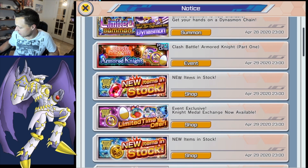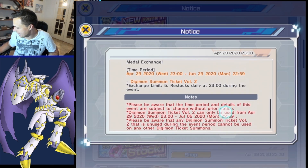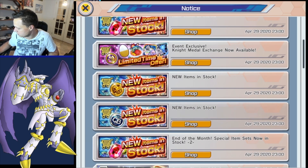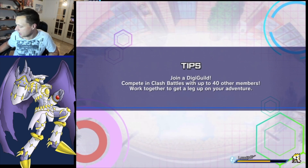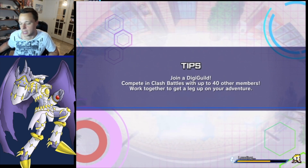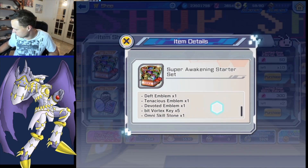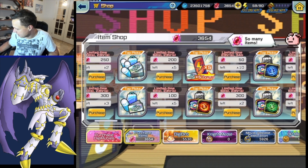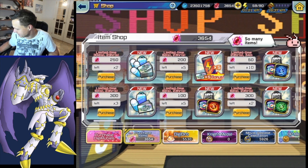Those are the free-to-play units for this event. A couple things added to the shop - you can get tickets and there are also Gallantmon plugins as well. Let's go to the shop real fast before we jump into summoning and I'll show you how to Super Awaken your Digimon. These are the materials here - 250 rubies and you can buy those twice a month.